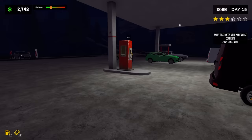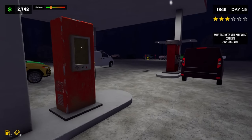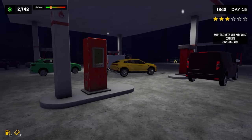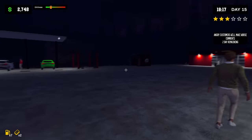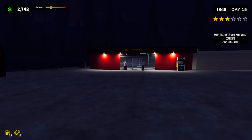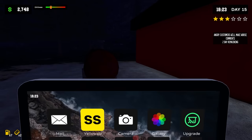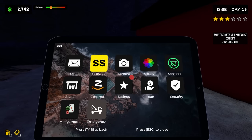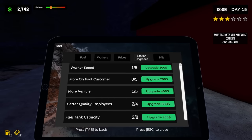Somebody's pulling up. Yeah, you guys really wanted to see me upgrade the pumps. We need to level up pretty much everything. I need to upgrade the capacity once again — 140% isn't cutting it. I noticed you can upgrade that in the tablet over here by going to Station Upgrades, and if you scroll down, you see Fuel Tank Capacity.